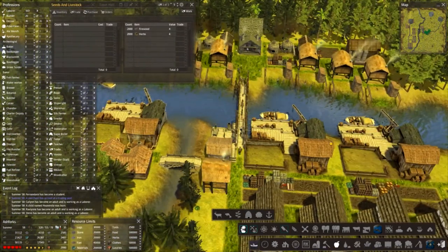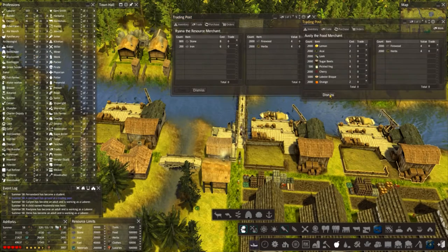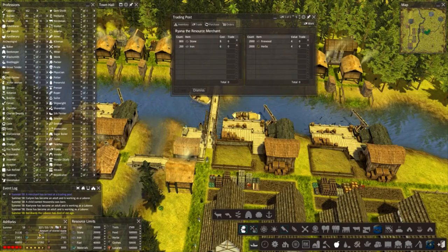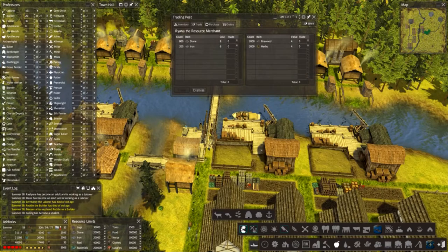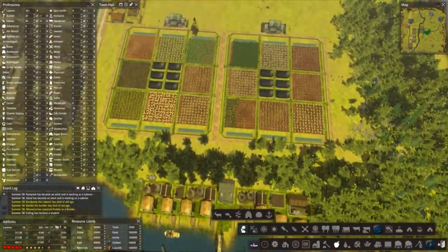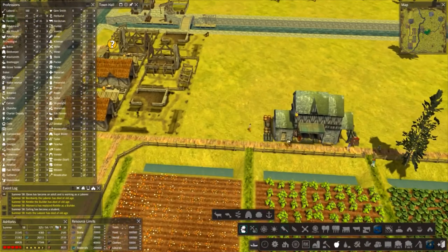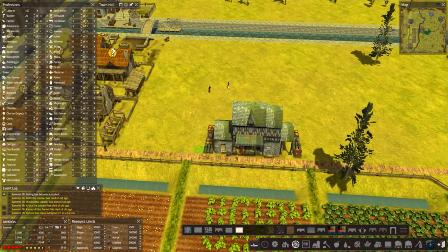No animals just yet - I'll take that. Stone is ridiculously high. The iron that we've marked down is coming in now as well. Yeah, no - waste not, want not.